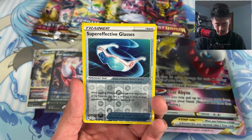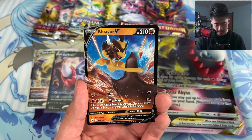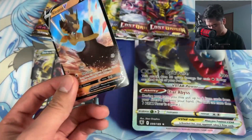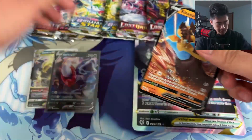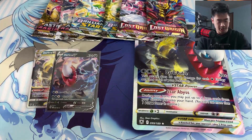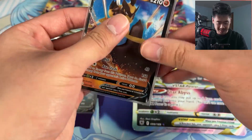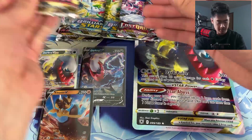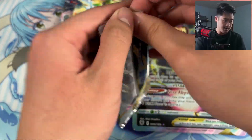Poignard, Poochyena reverse, Super Effective Glasses trainer gallery, and a Clefable V. We already got a hit here — these are all equaling out to each other with the hits we're getting. Pretty nice, let's keep it going. Astral Radiance hasn't let me down yet.